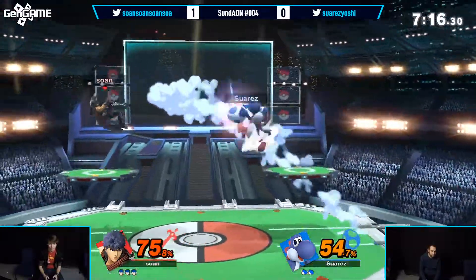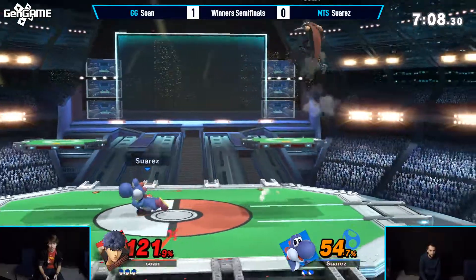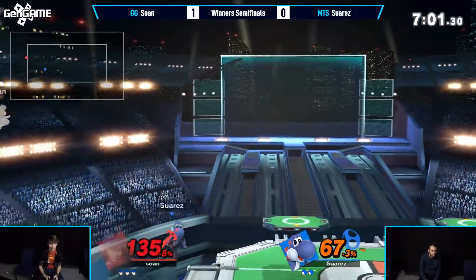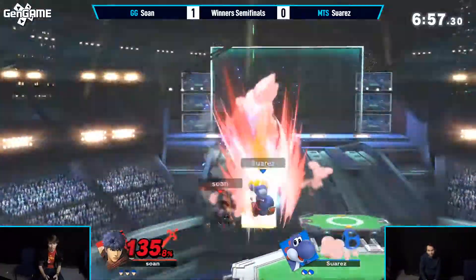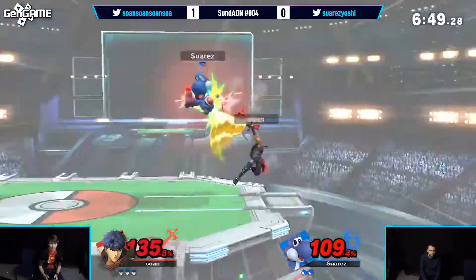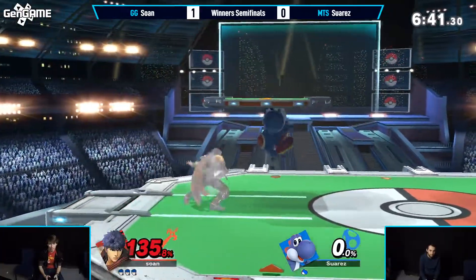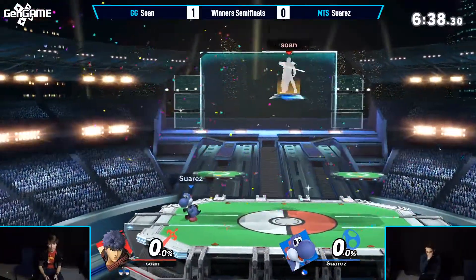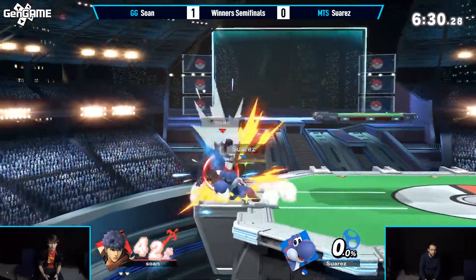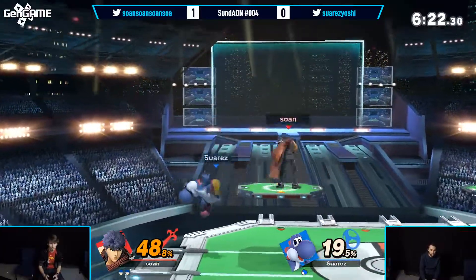Off that Nair into the up tilt. Suarez not going away just yet — Sona up one set. Decides to recover high. Sona trying to keep the lead and build up as much percentage — 67% right now. Back throw. Here comes the linear recovery, straight to the ledge. Nice up B. F tilt, f tilt. We like Ike, indeed. Sona is playing well — off a short hop, off the ledge grab, into the up air. I got scared because I'm so used to seeing in Melee just backwards air dodge. When you don't recover with your back to the wall, you just die.